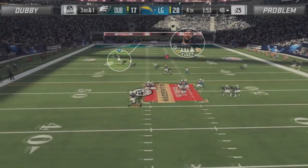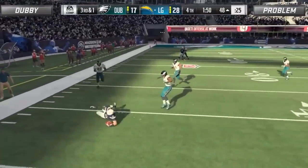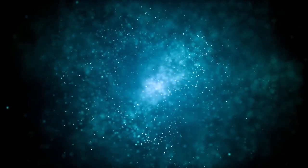Problem rolls left at the snap while Dubby is forced to user the corner route due to not having a sideline defender in the area, finding himself in a true lose-lose scenario. Problem reads the user, takes advantage, and scrambles for an easy 6 yard gain, putting the game away for good.